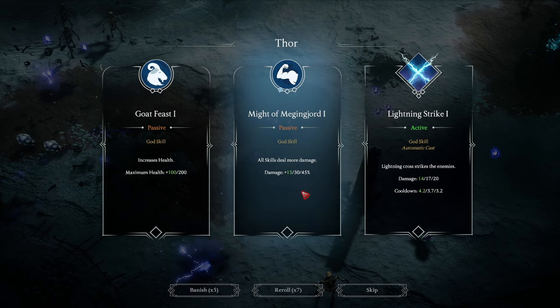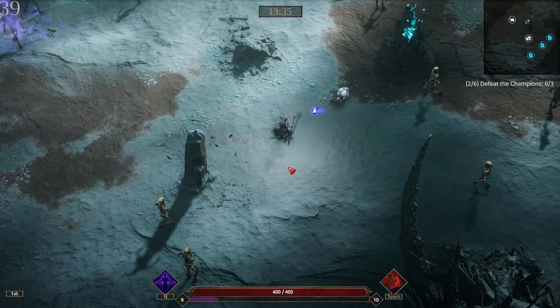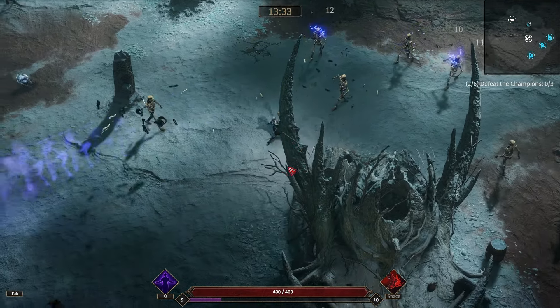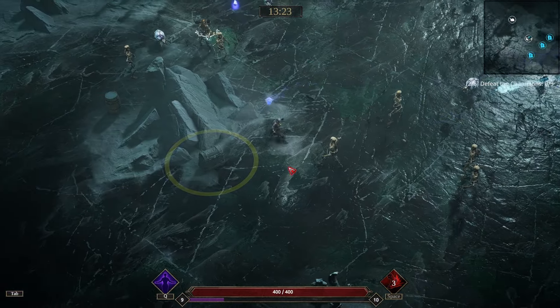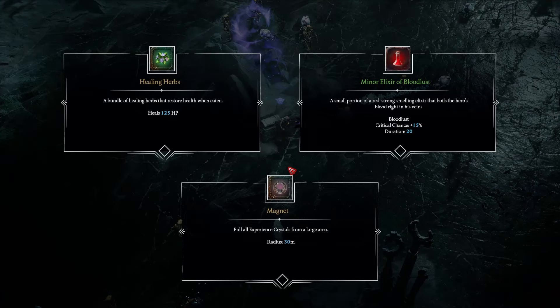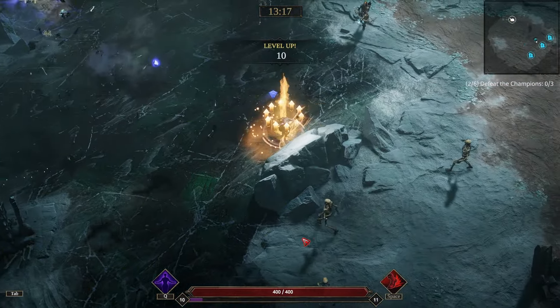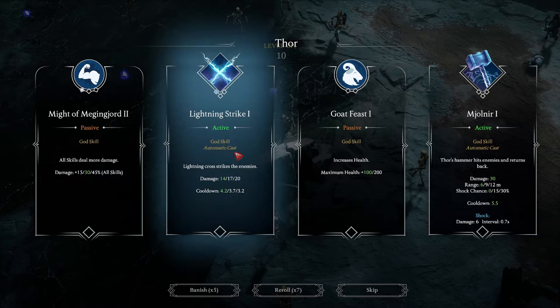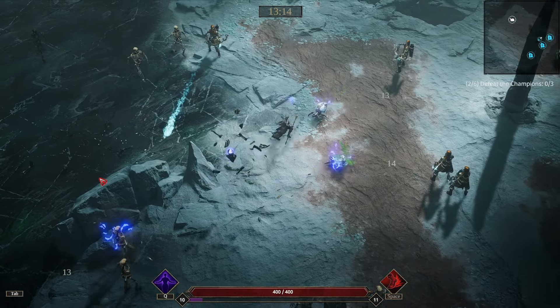We're still not seeing it but we get the Might of Mezhenjord. There's a treasure chest over here — give me XP, pull all XP within a certain range. We're just going to grab that. You can see there's a lot of XP that came and gave us. All skills deal more damage again — perfect, we'll grab that.